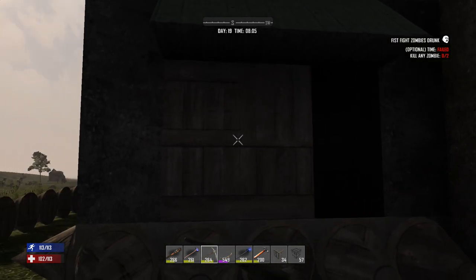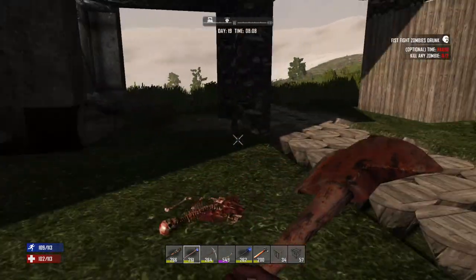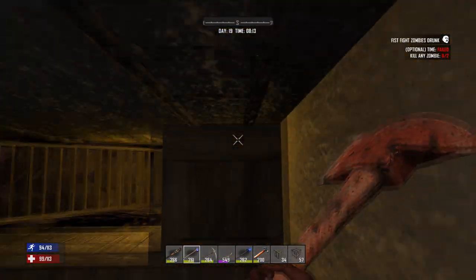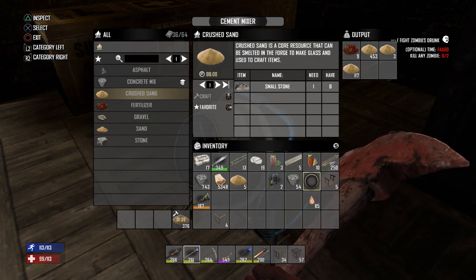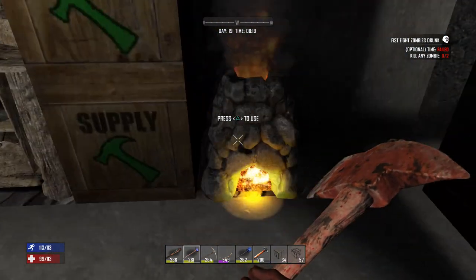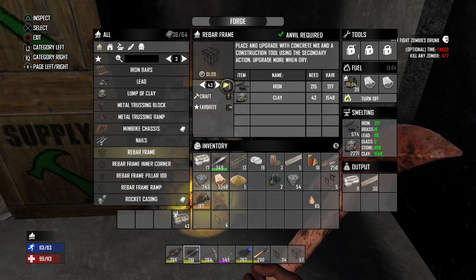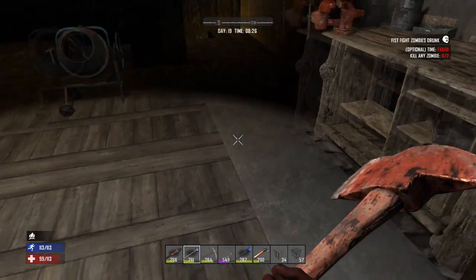Rebar frames are really cheap. If we look at rebar frames in the forge — this is a very common question: why bother making frames when you could just make concrete blocks? Well, making concrete takes a lot of effort, especially if you don't have sand. You've got to turn a stack of stone into sand, then use twice the amount of stone and mix to make concrete. Compare that to a rebar frame: five iron, one clay — I just made 43 right there. It's so much cheaper. Concrete's expensive, so use less of it whenever you can.